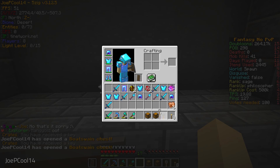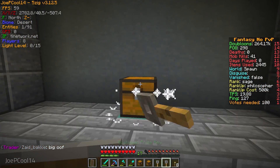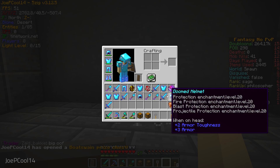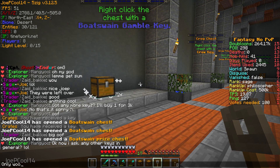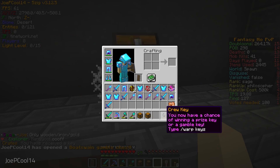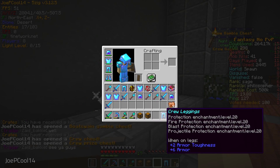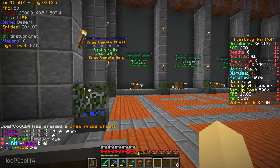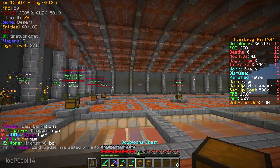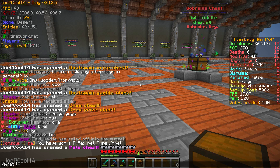Finally let's do our boat swing keys. We got a gamble key and a prize key — let's do the prize one first. We got a Timeless Sword with Unbreaking 35. Then we got a crew key and a crew prize key. And we got a pet chest with a T-rex pet — let me check that out real fast.